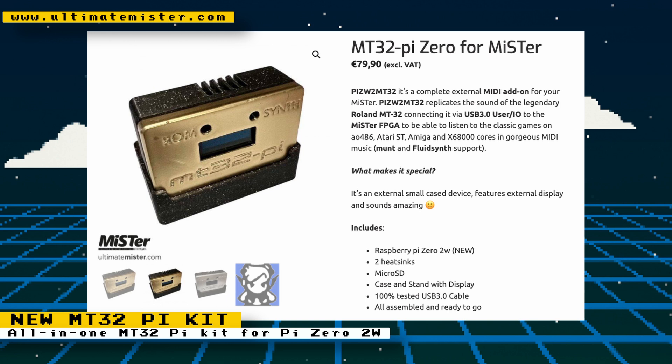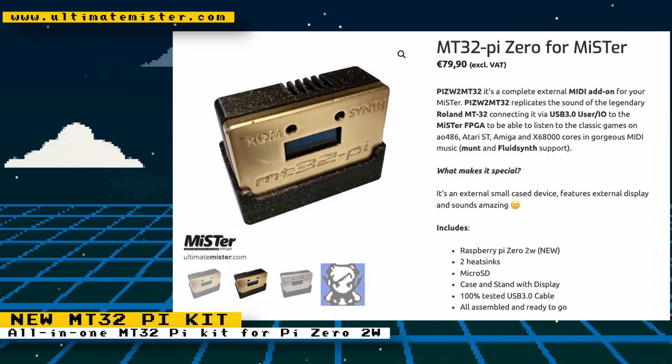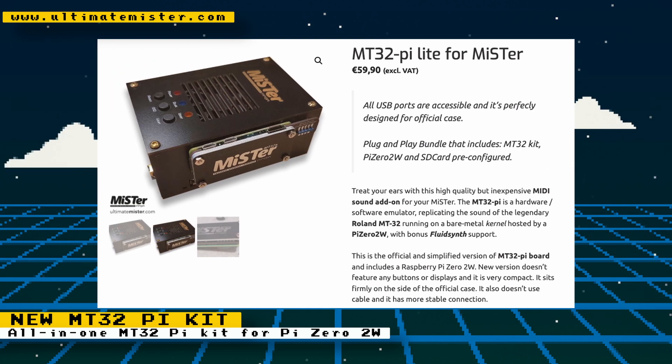MiSTer vendor Ultimate MiSTer is going to start selling a new all-in-one MT32-pi setup. This will include a Raspberry Pi Zero 2 W, two heat sinks, a micro SD card, a USB 3.0 cable, and a stand and case with a built-in screen — assembled and ready to go — for 80 euros. If you want a more compact option, they will also sell the MT32-pi Light, which does the same thing without the built-in screen, for 60 euros, also including the Pi Zero 2 W and SD card.